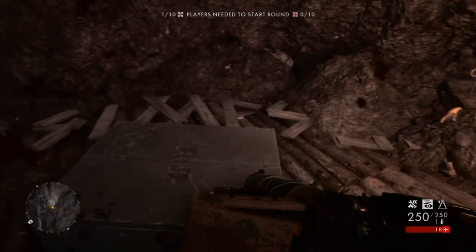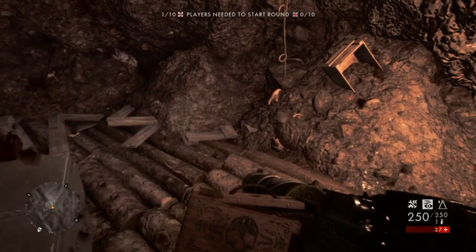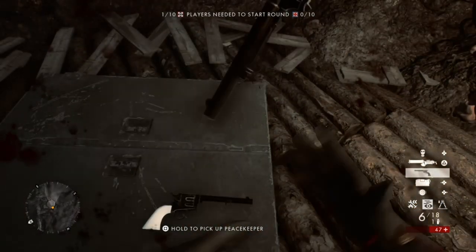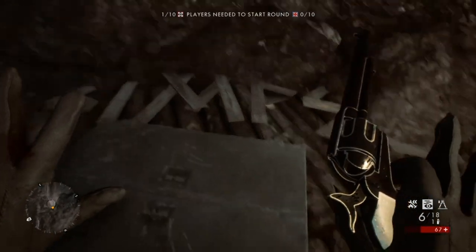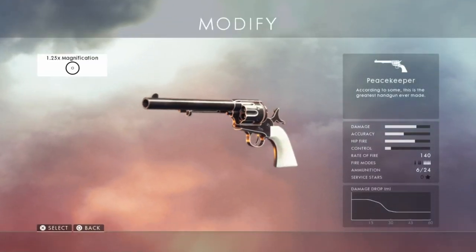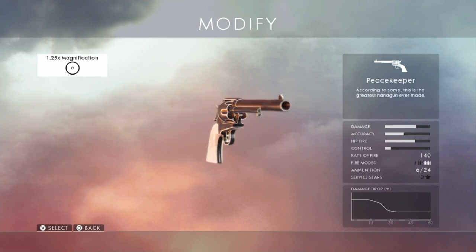Hey guys, it's Neil from the Schoolbusters. I've done a video today on the Peacekeeper, the Easter egg gun. If you haven't already, we've done some videos on how to unlock this with the various dog tags and the skins that you've got to acquire before unlocking it.